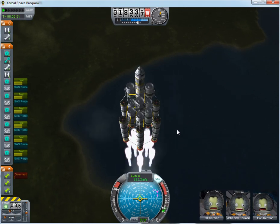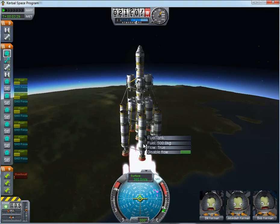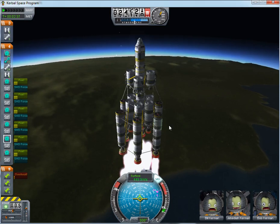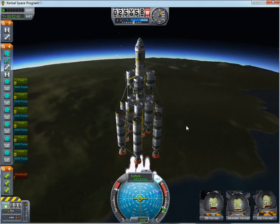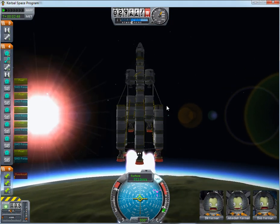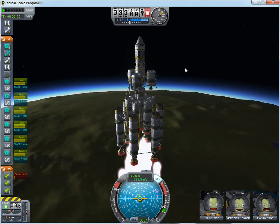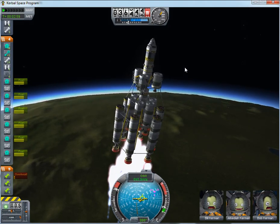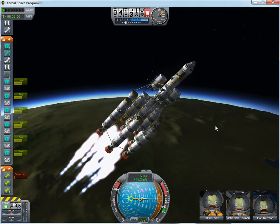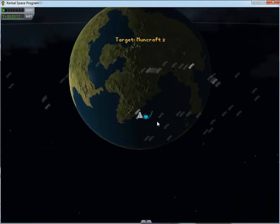Now we are speeding up nicely now that we have gotten rid of the extra weight. This is starting to look pretty good. So all in all we have 13 engines firing right now. You should cringe right about now if you are superstitious — rocket fuel, innocent astronauts, and an unlucky number of engines firing. It's a recipe for disaster.